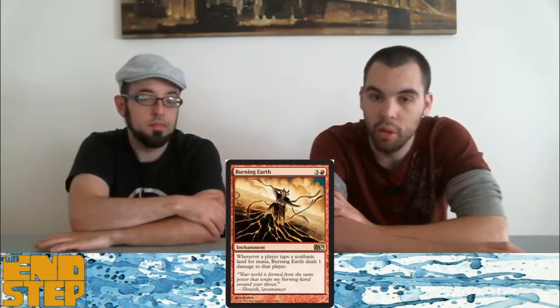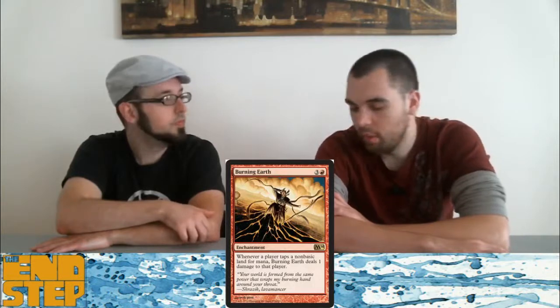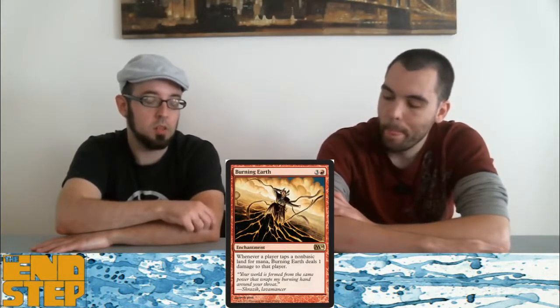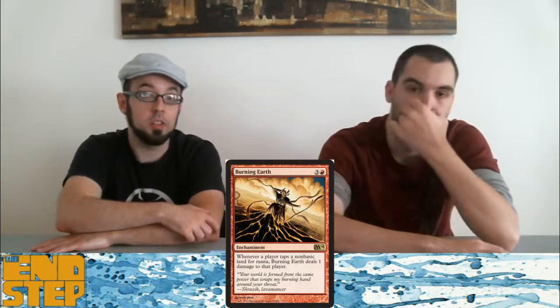Next up we have Burning Earth. This card will be joyous for red players — it's one-sided Mana Barbs for non-basic lands. Mono-red players are going to be all about this. They're going to love it, jam it, slam it, and hopefully it wins them something. It's a pretty strong effect, especially right now. Red looks like it's going to be really good, and decks like Jund and control decks that don't run basics are going to take a lot of damage off this card.